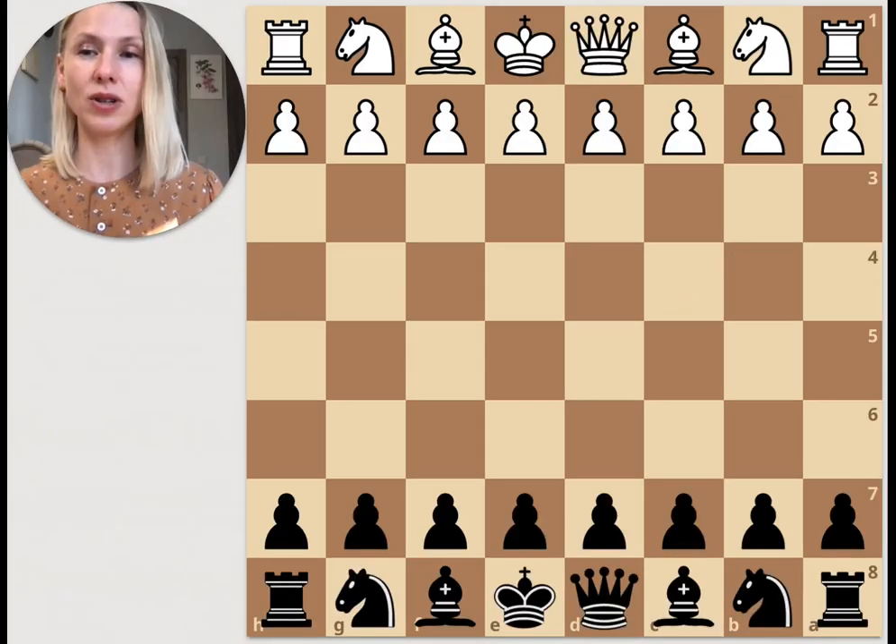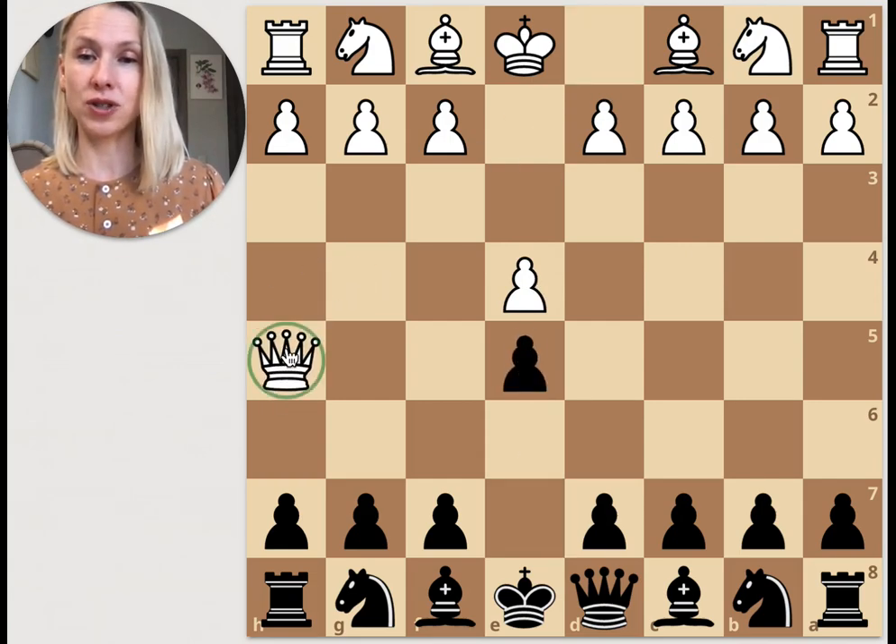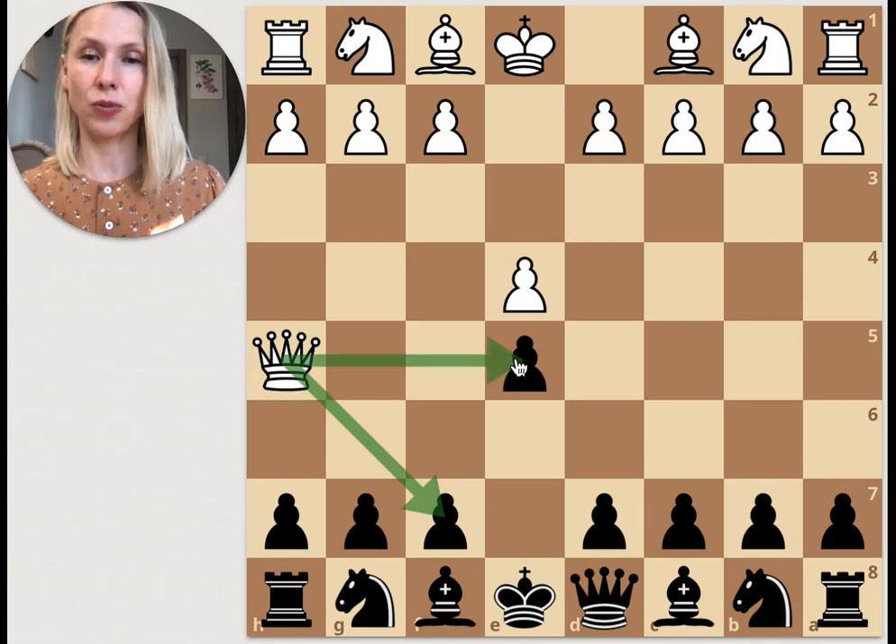Now let's move to the next example, where white makes the same mistake of moving the queen early. After e4 e5, white plays queen h5 — the famous scholar's mate threat — also eyeing the central e5 pawn. But black is not obliged to defend that pawn.